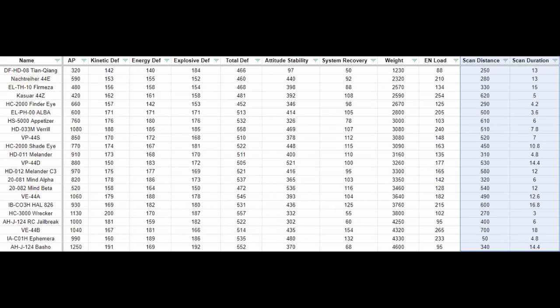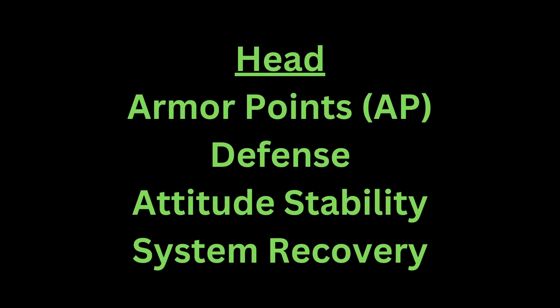Feel free to give these stats more weight if scanning matters more for you. The rest of the head slot stats are all defensive stats: armor points, defense, attitude stability, and system recovery — with system recovery being a unique stat to the head slot.